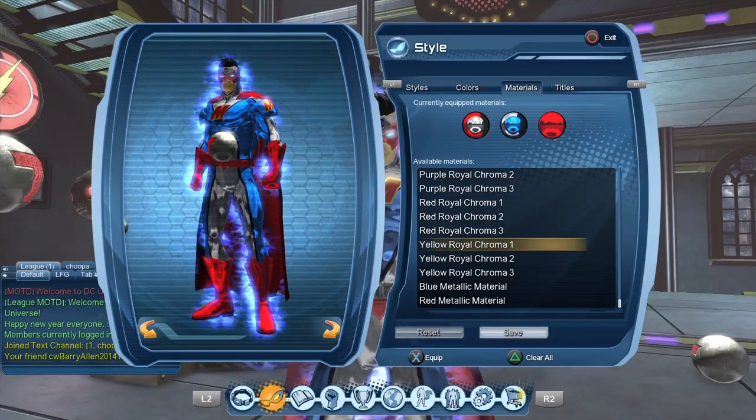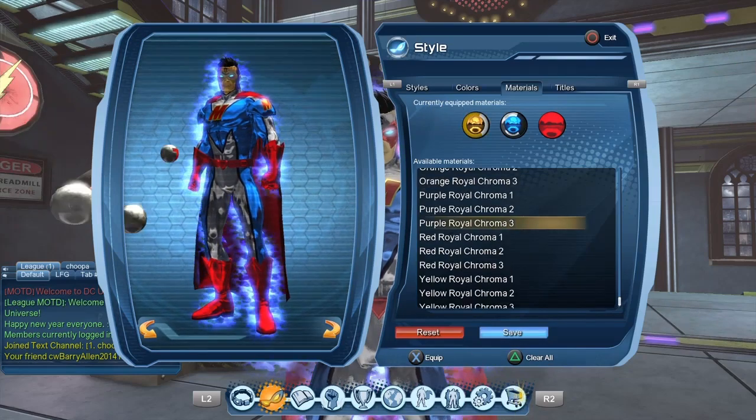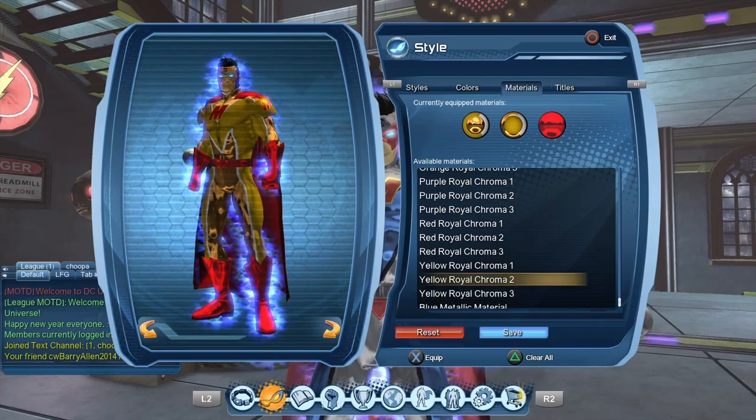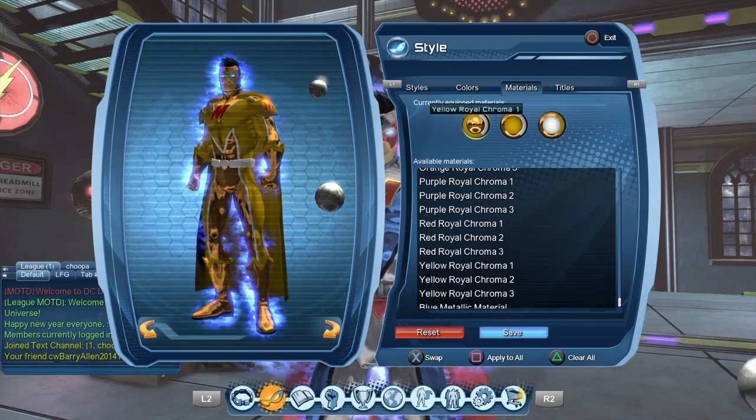Once you consume them, they get added to your available materials, and then you have to equip them in your currently equipped material in order to be able to use them. We're going to use all three of them — you don't have to, but that's what we're going to do today.